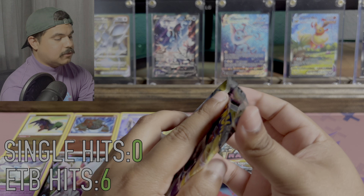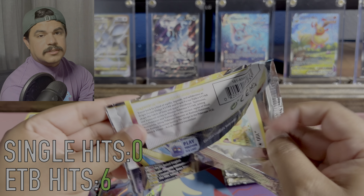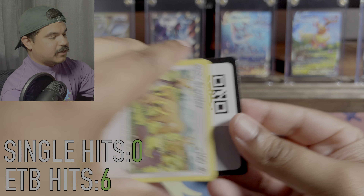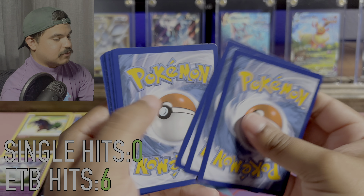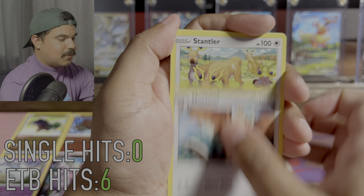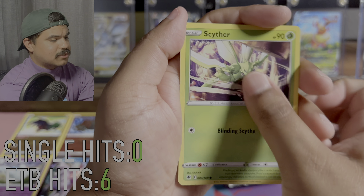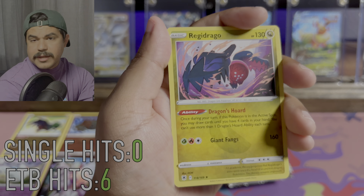So I'm going to put this off to the side and we're going to open our eight single packs. I think it's going to be a little hard for the single packs to catch up. Let's see what we get in our first pack. We got a Noctowl, Stantler, Bergmite, Hippopotas, Cyndaquil, Scyther, and a Regidrago.